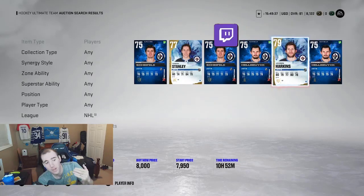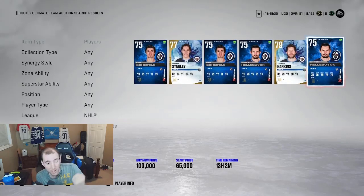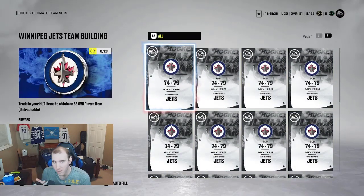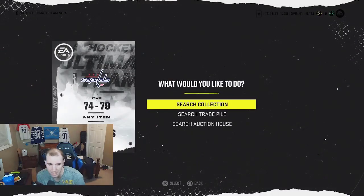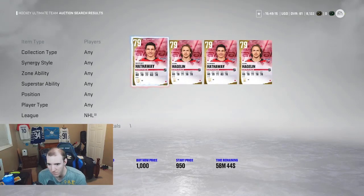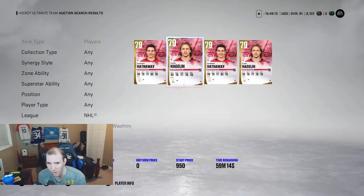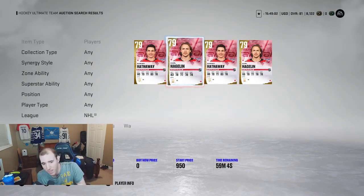When the game comes out on October 15th, this Friday, people are going to be scrambling and building team building sets. So you're definitely going to make coins off these sets again like last year. Some cards are already going for 2k right now as we speak — and this is just people who have the game early, like game changers and all that, people with the 10-hour trial.